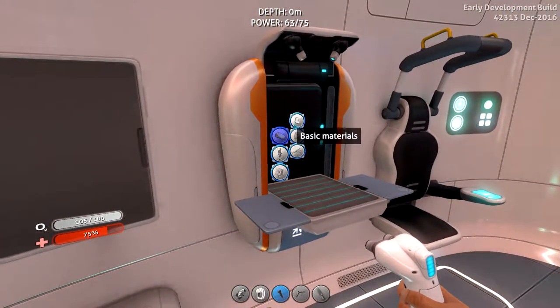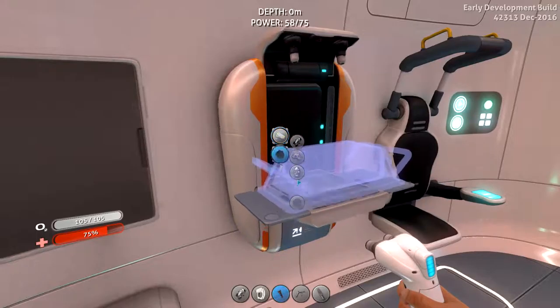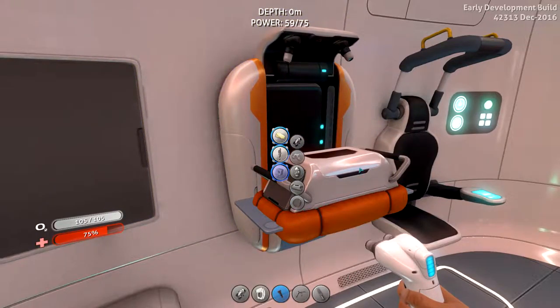The plan for this episode is we're going to go check out the life pods, get a radiation suit, and use our sea glide to get over there because it's much faster and our inventory is full.